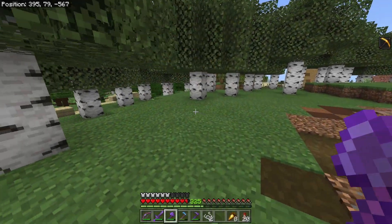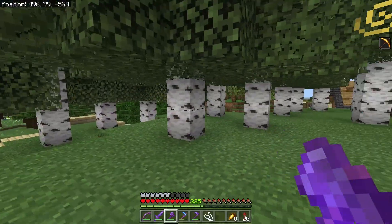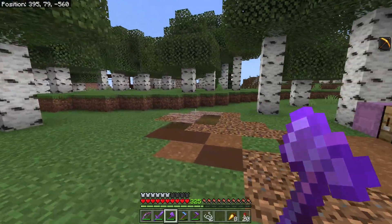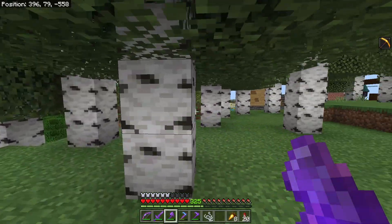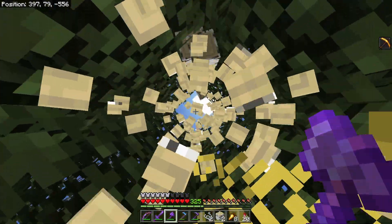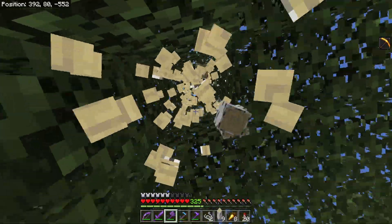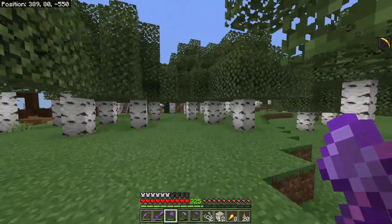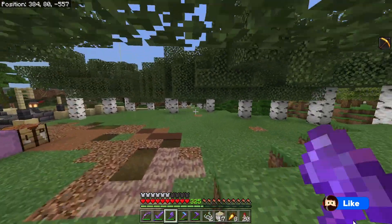We're going to start out with the easiest, which is birch trees. When it comes to birch trees, they are a great tree to farm early just for general wood needs. When you grow them, they always leave you room to walk underneath, and they always grow in a way that you can reach the tops, so you don't have to pillar up or do anything. You can just walk around and chop them down.